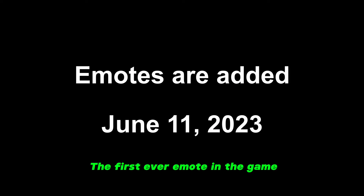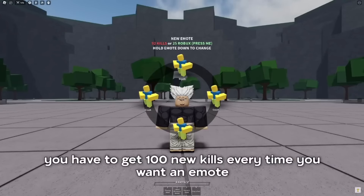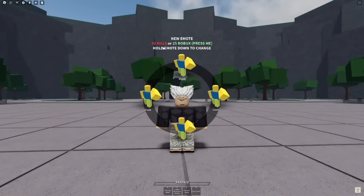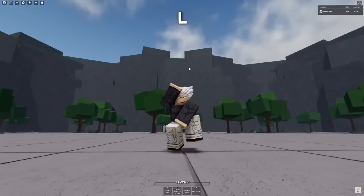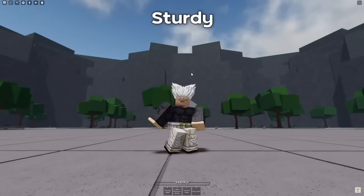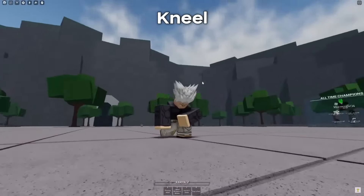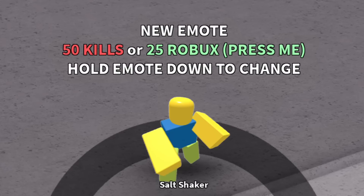Emotes were introduced as unlockables by meeting a 100-kill requirement. As you unlocked more emotes, you could add them to the wheel and use them. The first emotes ever added were Crush, L, Laugh, Sturdy, Gritty, Confused, Kneel, OK, Fork, and Selfie. In a later update, the kill requirement for a random emote was reduced to 50 kills instead of 100. And you can also buy emotes with Robux.